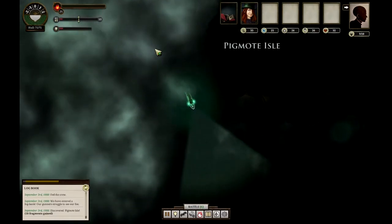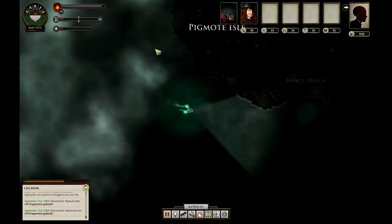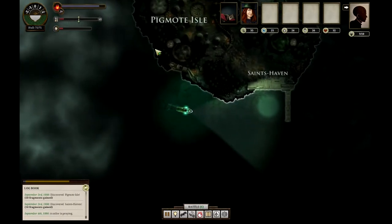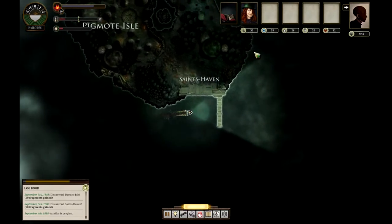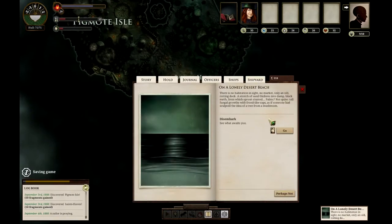Oh my god, a dock! Let's explore this black square — okay, I've explored the black square. Let's see what's in this dock here. Saints Haven — that sounds familiar. Do I need Saints Haven? On a lonely desert beach — no invitation inside, no market, only an old rotting dock. A stretch of sand thickens into damp black earth from which sprouts stunted palms, not quite fungal growths with frond-like caps, as if someone had sculpted the idea of a tree from a mushroom.